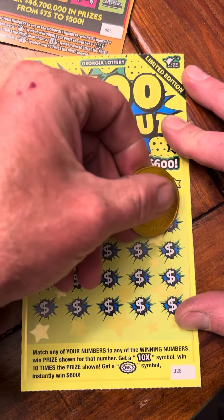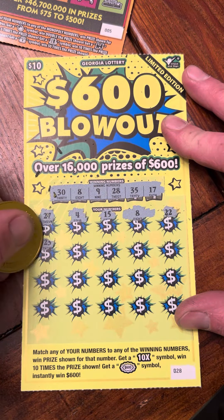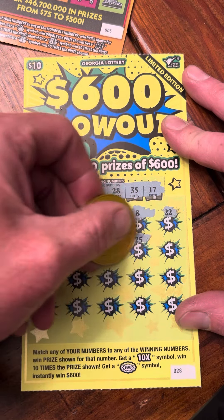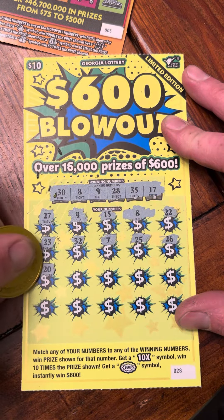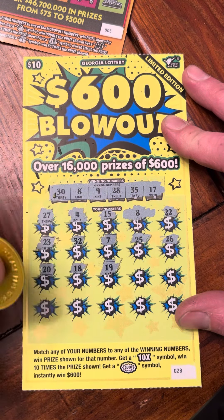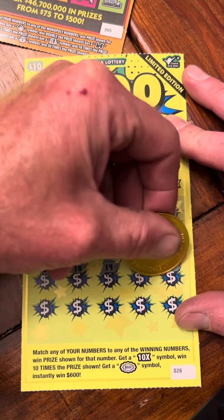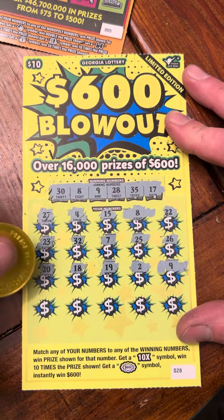Got a match — see if we can get anything else to go with it. 22, 23, 32, 7, 25, 26, 20, 18, 19, 2 and 9. Look at that, got a second match! So we are getting money back. All right, and not the ticket.